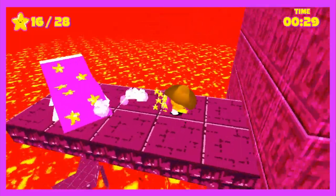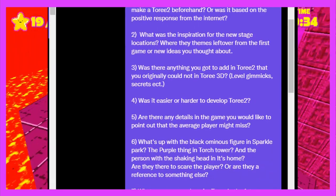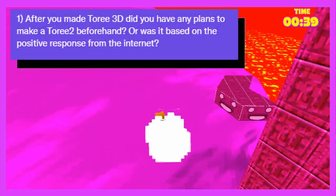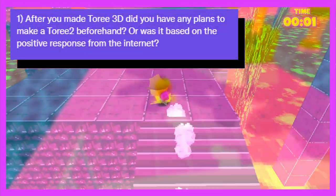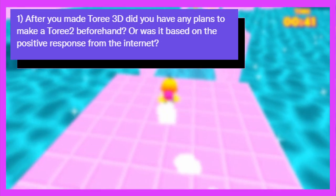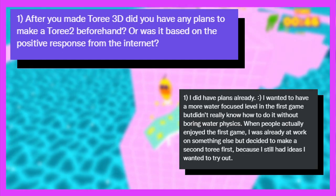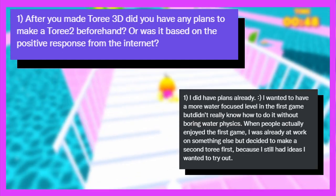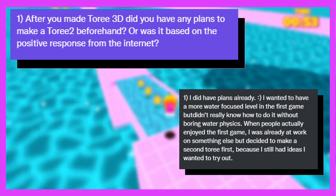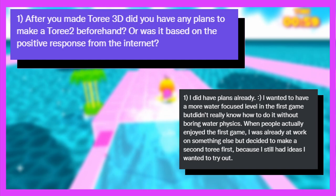Before we get into the final stage, I held a mini interview with Marcus via DMs, asking him a few insightful questions about the game and its development. My first question: after you made Torii 3D, did you have plans to make a Torii 2 beforehand, or was it based on positive response from the internet? He replied: 'I did have plans already. I wanted to have a more water-focused level in the first game, but didn't really know how to do it without boring water physics. When people enjoyed the first game, I was already at work on something else, but decided to make a second Torii first because I still had ideas I wanted to try out.'